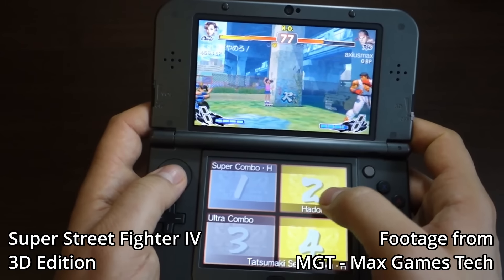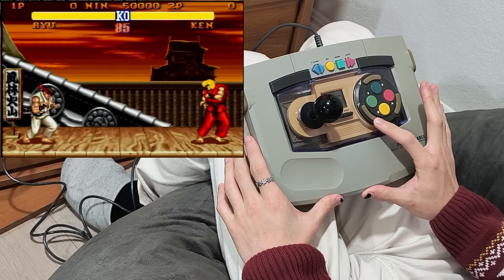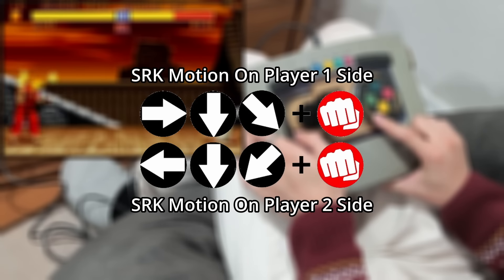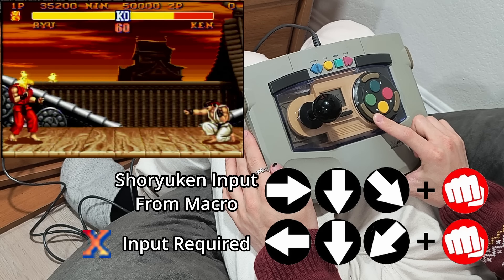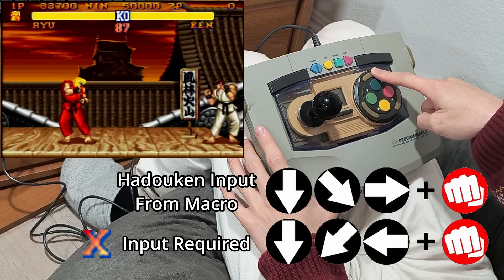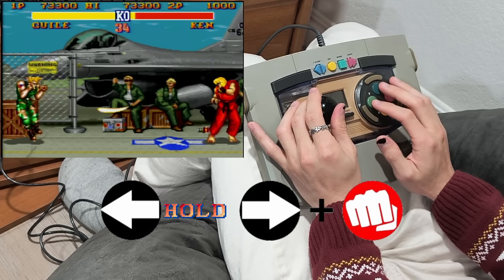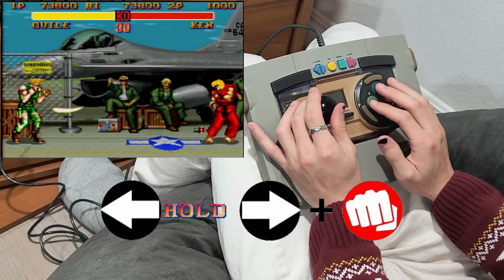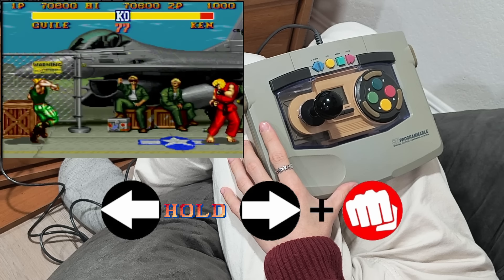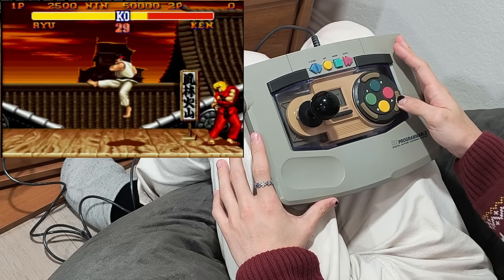You can even hold down the macro buttons to rapid-fire specials. The macros assume you're on the player 1 side, but if you hold left on the stick as you press the macro buttons, it'll automatically flip the left and right inputs. For characters like Guile with charge moves, the macros also take that into account and can hold directions for you. It's not perfect though — sometimes characters do a regular punch instead of a Sonic Boom. But with motion inputs, it works perfectly.